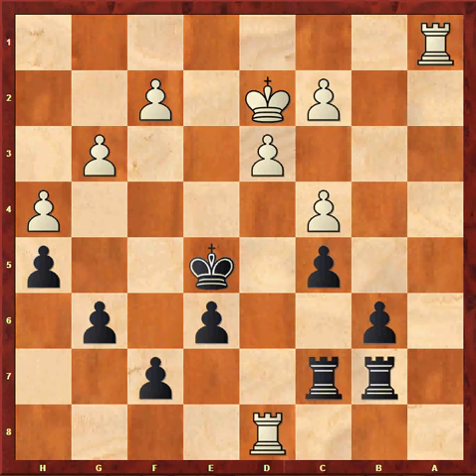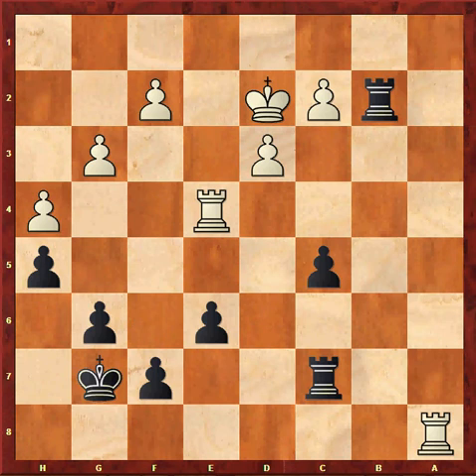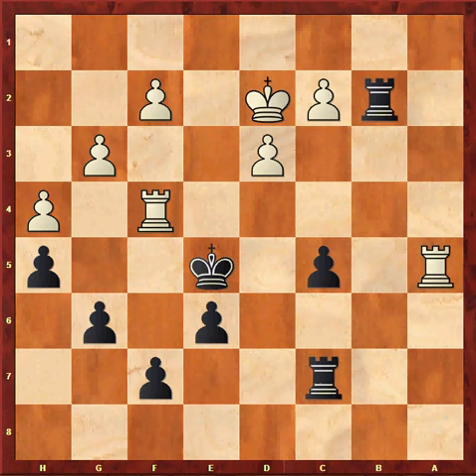Rd8, and now Rd7 was also possible but I played b5. I'm not sure if this was a mistake but it did allow white to put pressure on my c5 pawn. cxb5, Rxb5, Re1 check, Kf6, Re4. And now Ra5 may be a better reaction, keeping a keen eye on the c pawn. In the game I played Rb2, Rf8, Kg7, Ra8, Kf6, Rf4 check. And now Ke5 with the idea of Ra5, Kd5 just protecting the c pawn was better.